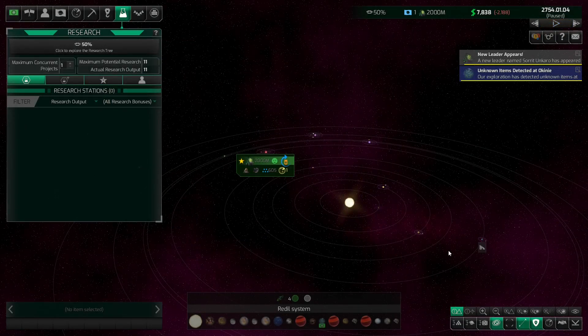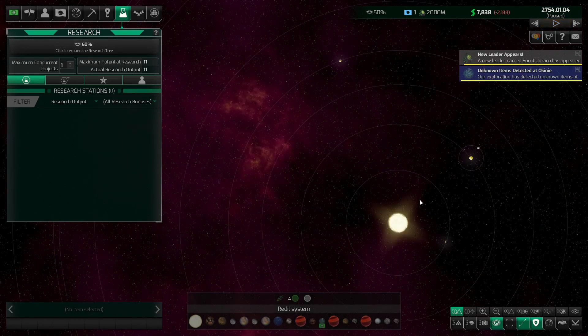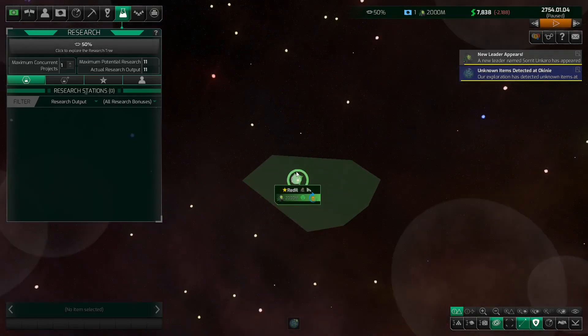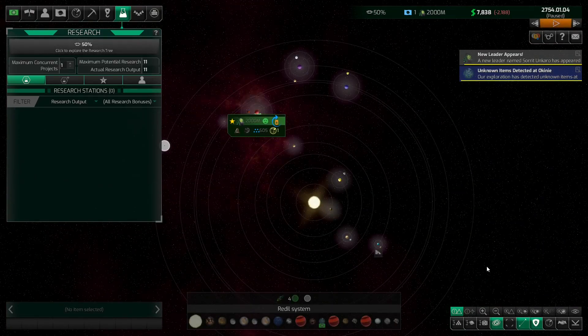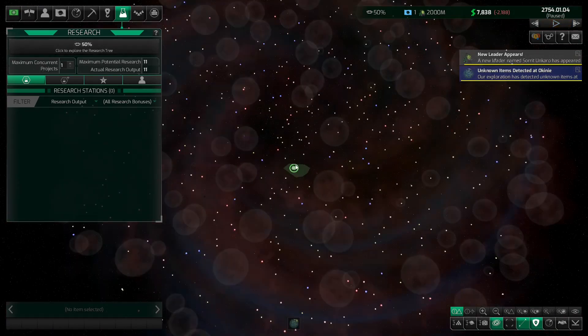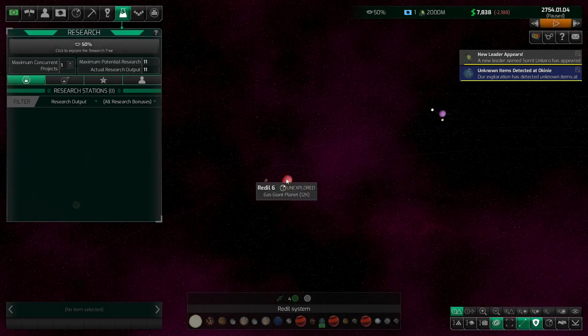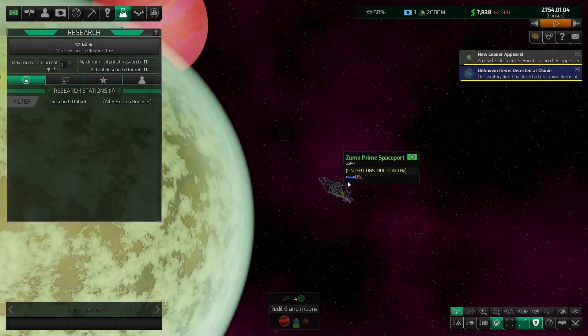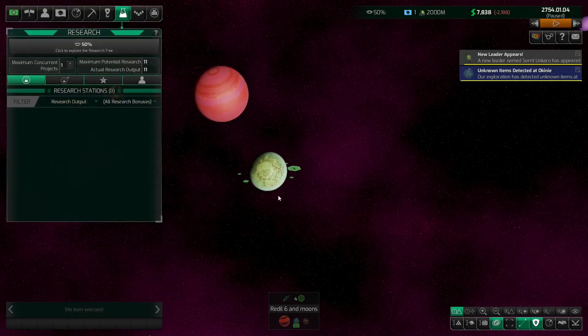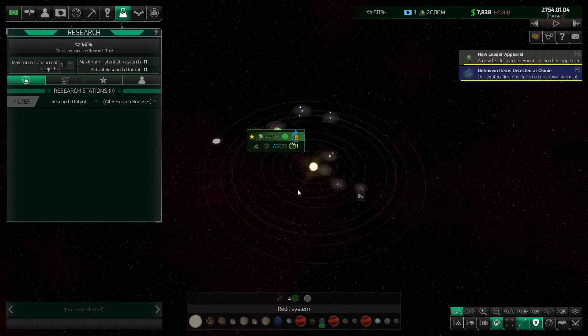First off let's change our view. We have a few view options here. Right now we are on the low angle view, but if we go back to default that's your default view, and then we have the top down. If you liked the top down look in Distant Worlds Universe you can play the entire game top down. Or if you want a low angle or a high angle — here's the high angle, kind of like top down just a slight angle to it. I generally go with the default view for now and you can drag around.